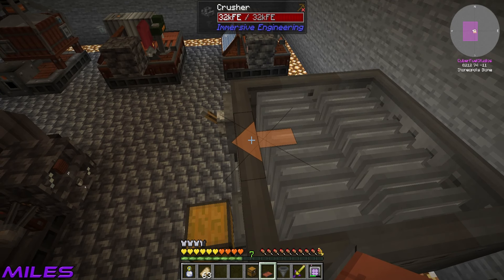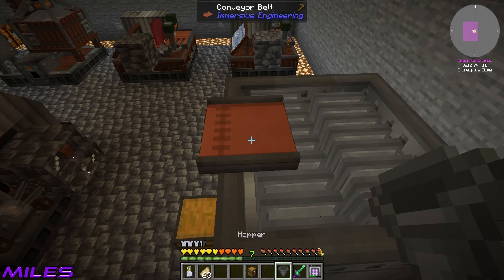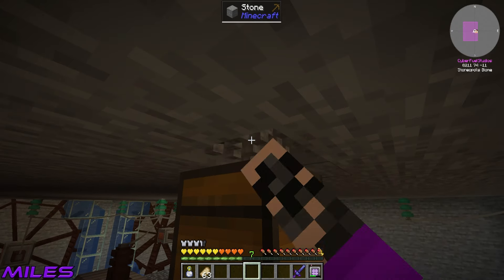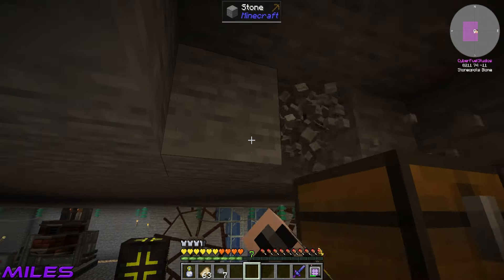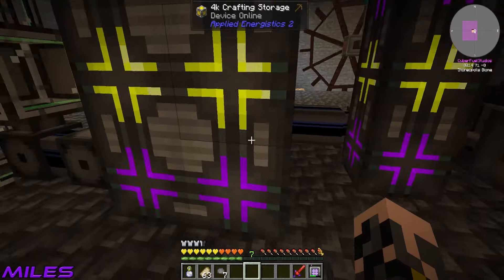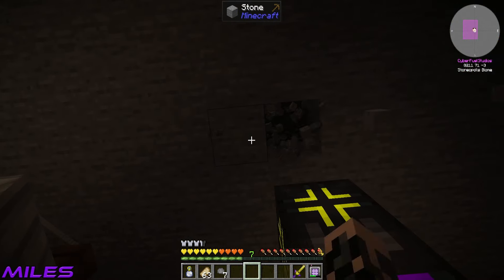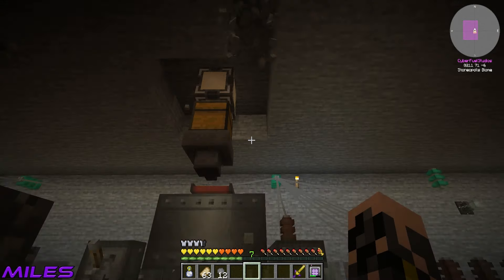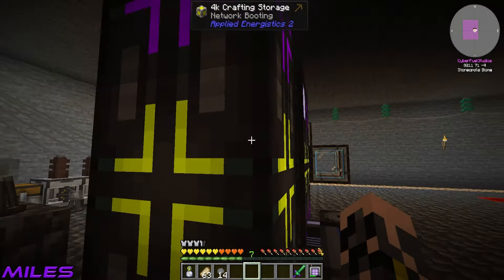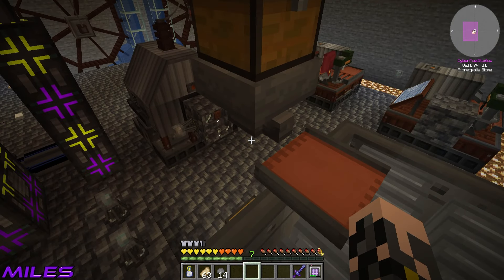Now setting up the crusher. We need a pattern provider — just craft up two crafting tables, slap that on the chest, and pipe some cable up there. We've got some covered cable here. Going right up to the top — I've dug out a nice little system there. Network is online. We can put everything in there, even automate gold. Let me head over to finish this up.